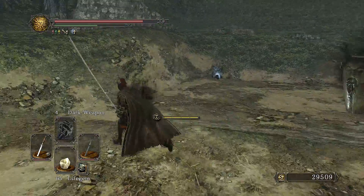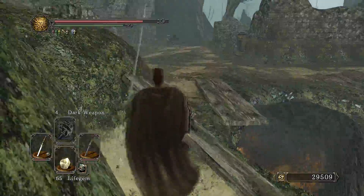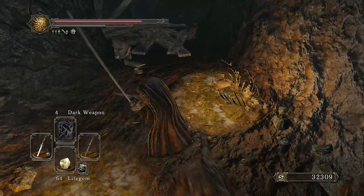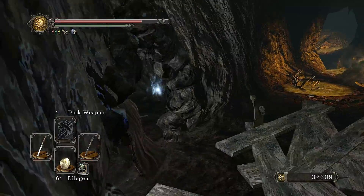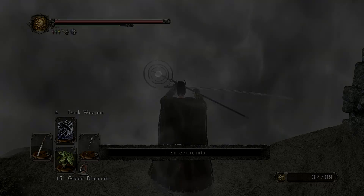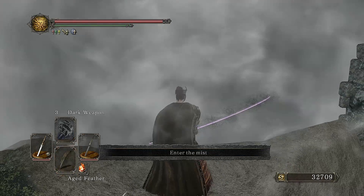Next is actually a pretty significant change. This item back here was a life gem in new game, and now we actually get a divine blessing — something that doesn't cost 300 sold from Malentia. Down in this little cave where we can also find Dark Diver Grondal and Ornifex, we picked up a single Twinkling Titanite in new game, and now we actually get three of them. That's all the different items and enemies in the Shaded Ruins and the Shaded Woods.